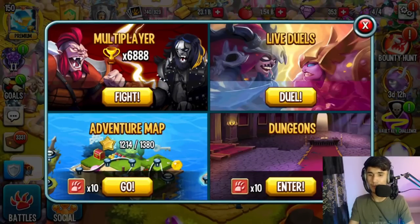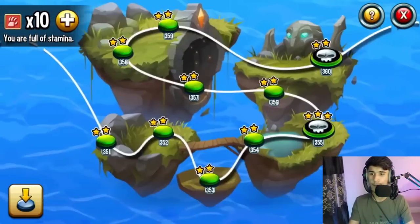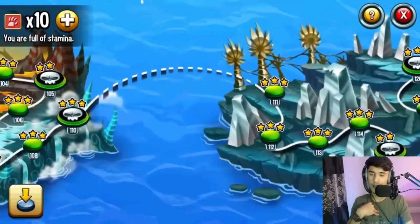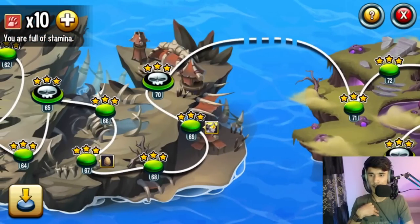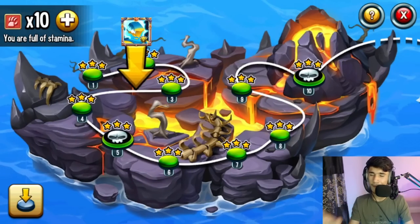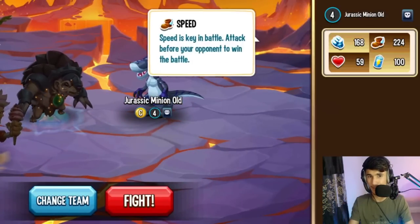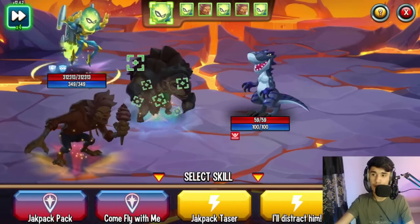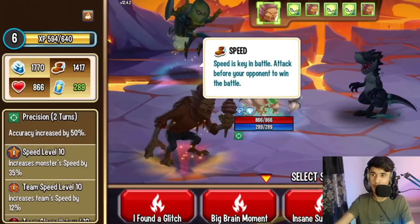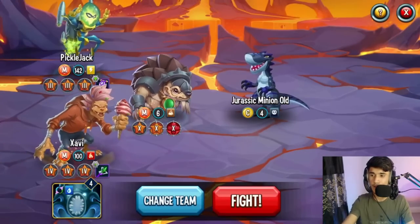You can try this trick in multiplayer PvP, dungeons, or the adventure map. You can't do it in live duels because you can't use all those monsters there. You can also use it in team wars — I haven't personally done it yet but I'm thinking about it when there's no elite war. The best way to showcase this is to take it to level one, because the enemy monster here has very low speed — only 224 — so it basically never gets a turn.